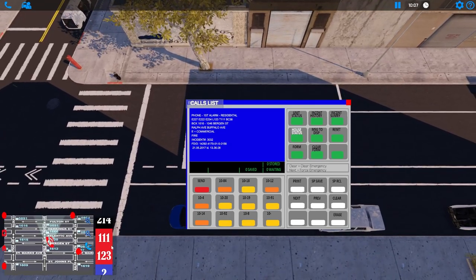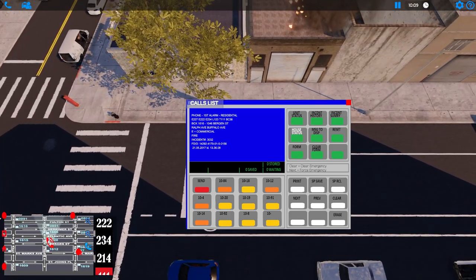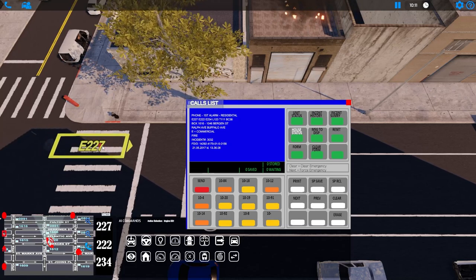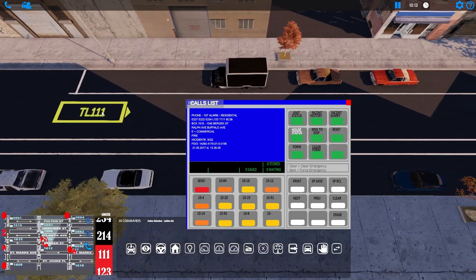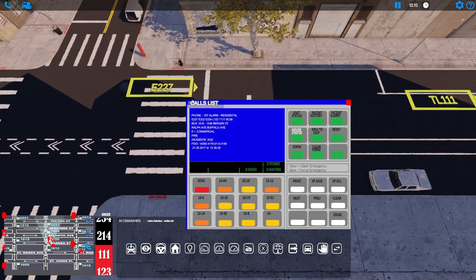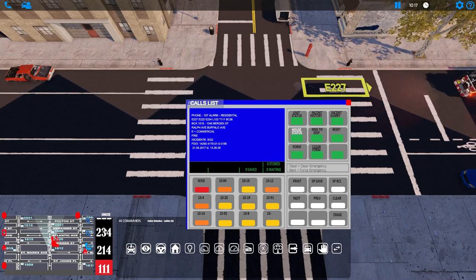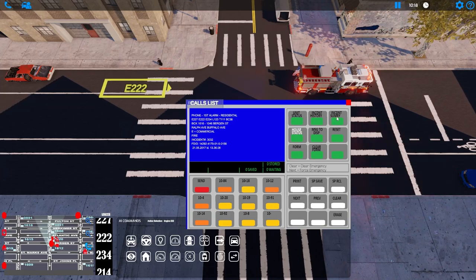Like I said, sometimes there's some license taken with the game — it's not exactly 100% like real life. Alright, let's get 227 going, put him on the corner with his hydrants. Then Tower 111 — we'll put him down on this corner, maybe right here. That might be a pretty good spot. Now let's take 222 and put him right here, and then let's jump on 176.